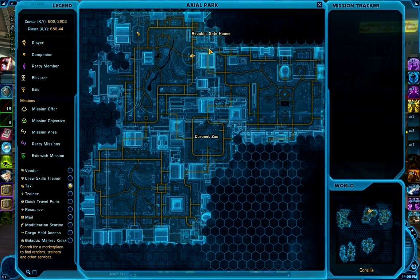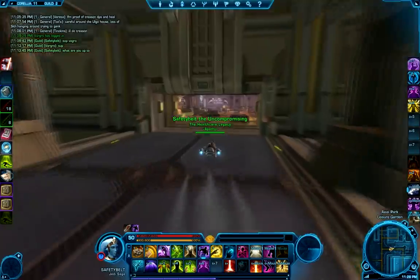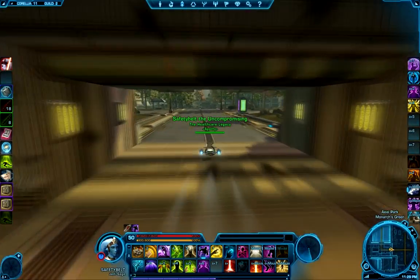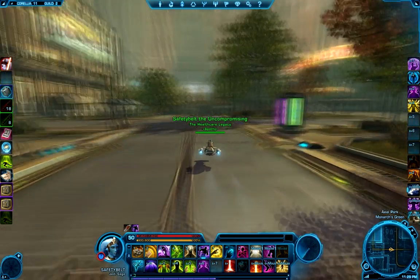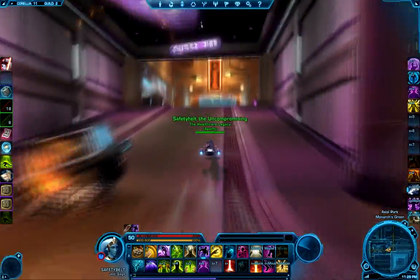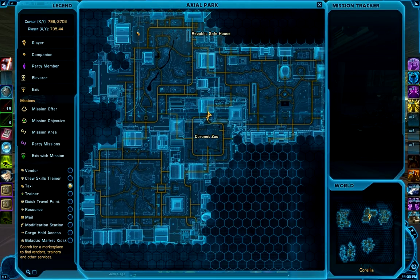Once you get out of the park, you're going to turn left and head into this set of tunnels right here — a quick left and then an immediate right. Once you get out of that tunnel, just follow the path. Make a right onto the curved path and then another right down into the set of tunnels towards the Coronet Zoo. Once out of those tunnels, follow the Coronet Zoo path around — you can go either direction, it doesn't matter. We're going basically straight south to the tunnel right here, and this is where the crystal is.